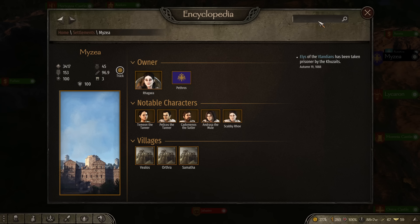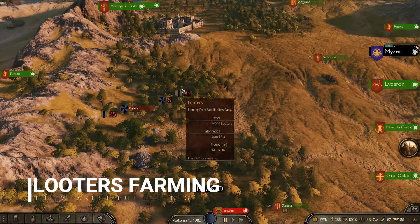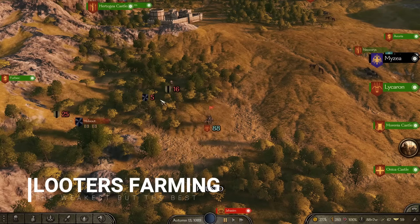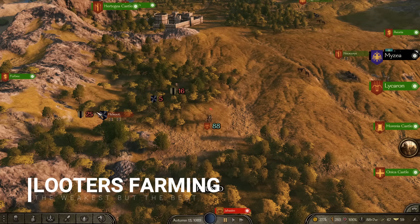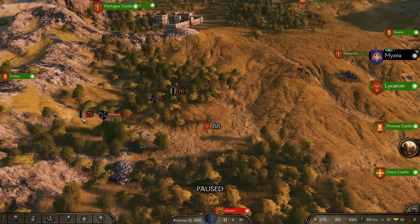Tip number two is kind of broad but mostly revolves around looters — these guys right here with a brown and black little banner. They're very basic units; you'll get familiar with them even after just a couple of minutes of gameplay. There are a couple of different reasons why you want to keep track of them, especially in the early game.